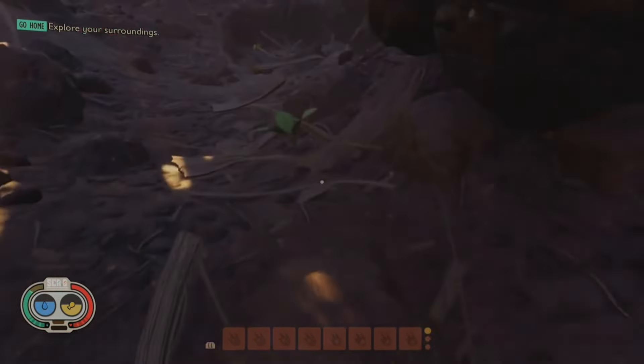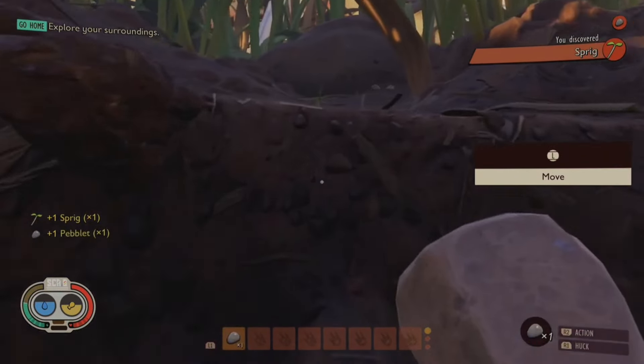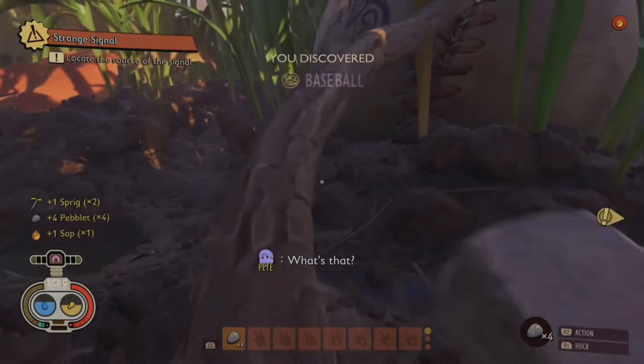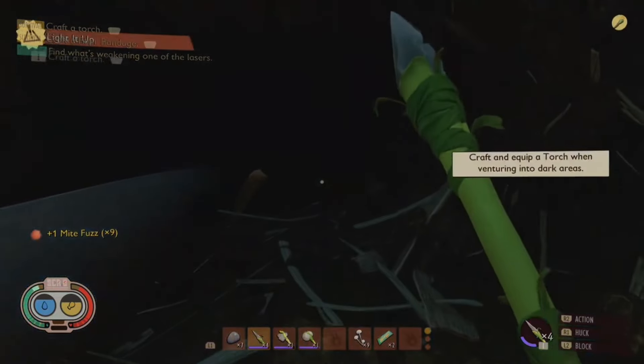The essential first three things you're going to pick up: grab yourself some fiber, grab yourself a sprig, and then grab yourself a rock — then go grab a whole bunch more. You're going to need these to craft all the weapons. Also make sure you grab some sap early on, because you're going to need that to build a torch, and one of the first things you'll be doing in the story is venturing into a spooky dark cave.